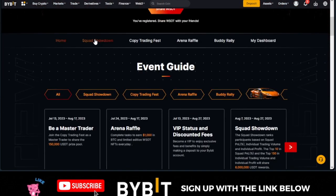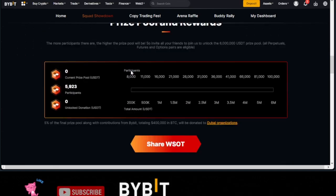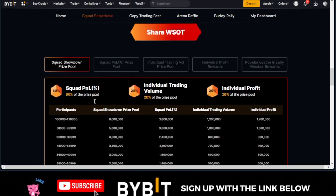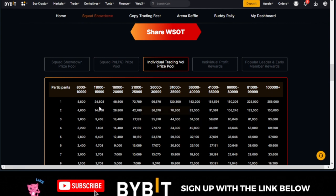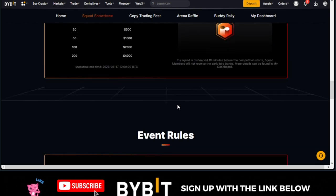Going forward, you have the Squad Showdown, which is what I just showed you — joining my team can qualify you to earn some reward. If I scroll down here, you can see the prize pool and rewards for the Squad Showdown. You have the squad panels and prize pool listed here. If you are trading as an individual, these are what you stand a chance to go home with.